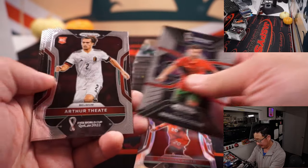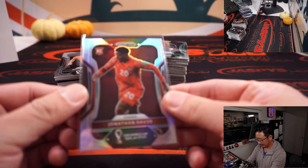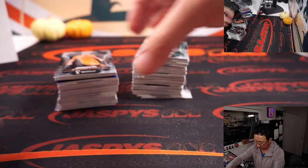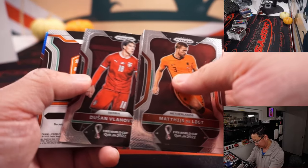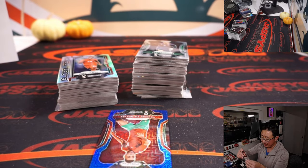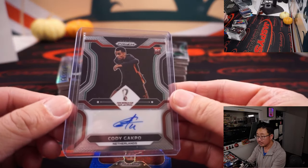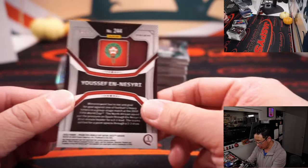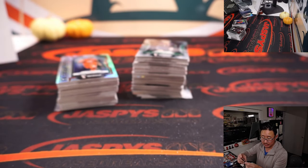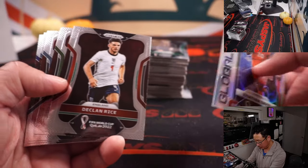Jonathan David for Canada, rookie silver for Greg B. There's Cody Gakpo rookie autograph for Sasha in the Netherlands. There's a Yousef Nassiri Blue Mojo, 7 out of 75, for Morocco - part of the 11-team combo for Patrick. Is Jonathan David supposed to make a move to a big club?